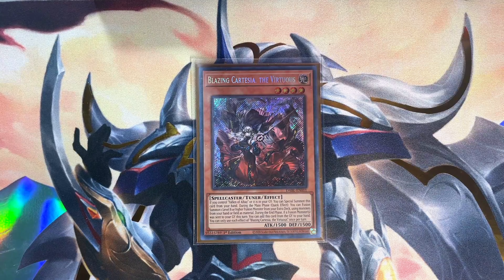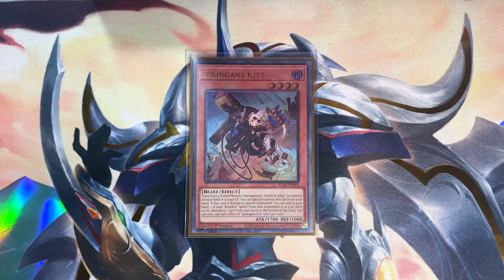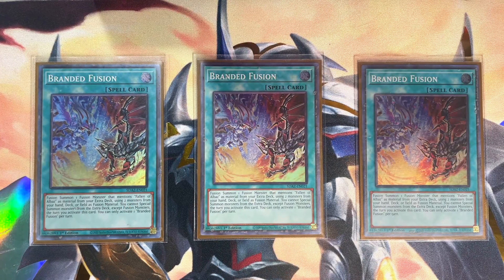Blazing Cartesia the Virtuous is your go-to target if you're able to search for a monster that mentions Fallen of Albaz. Being able to special summon herself from hand, coupled with the effect of fusing while on field, makes for a snowball of advantage. Not to mention the effect to add herself back to your hand during the end phase really bolsters your grind game. Springans Kitt is in my opinion an essential consistency component — at its worst Kitt is an amazing normal summon, but at its best it's a key extender after you've gotten the ball rolling with your fusion plays.